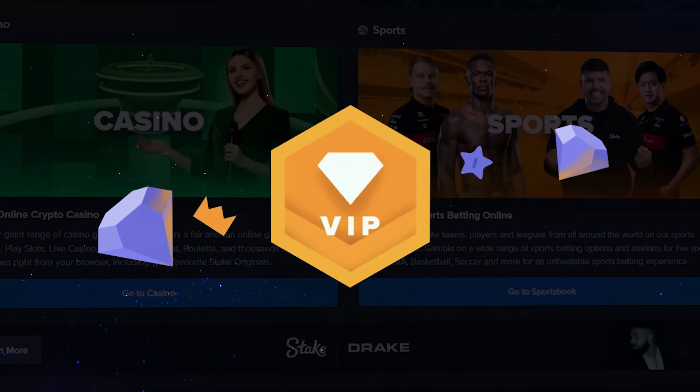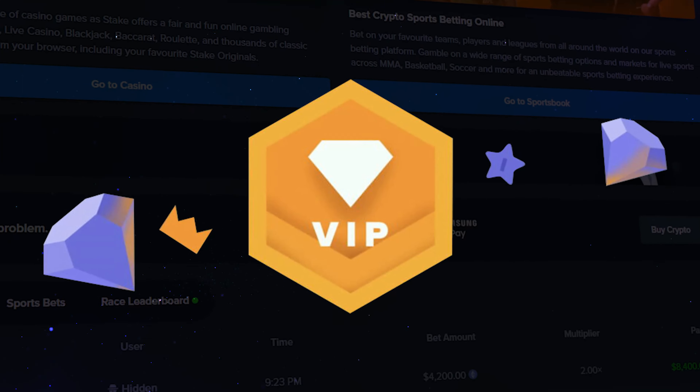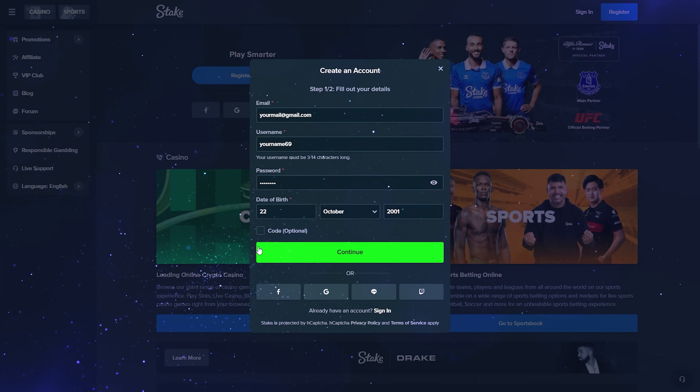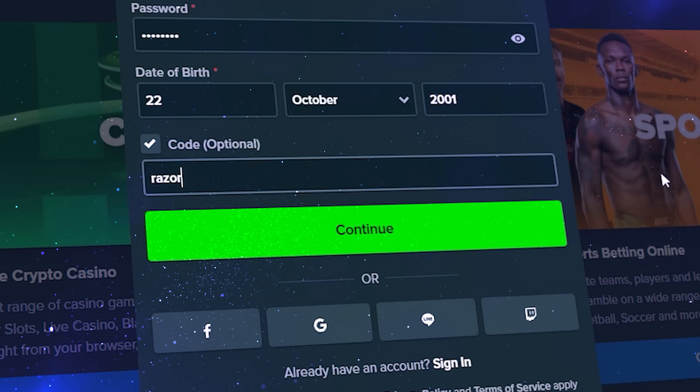Hey, today I will show you how to get VIP Rewards and Best Deposit Bonus on Stake. You need to create an account. Check the code box and enter code RAZERAFFILIATE.